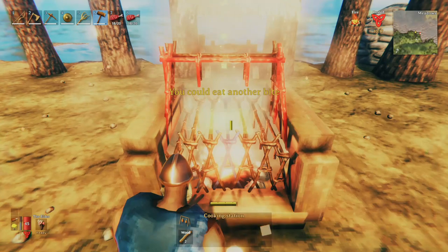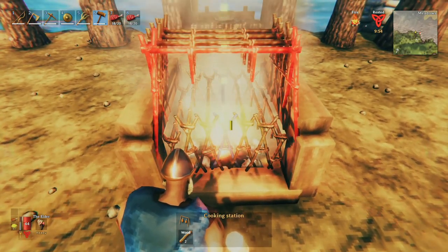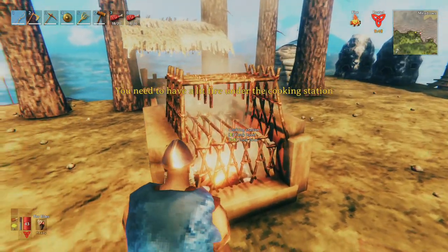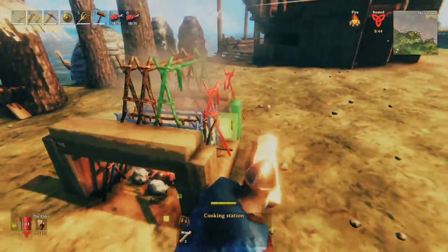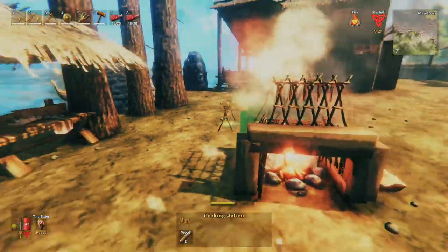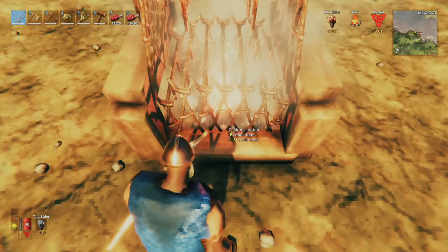Zooming in all the way makes the situation much more manageable. Similar to what's done on the bottom, add more cooking stations on each side, but here I only added two on each side, as you can see the third one was out of range. Add some on the other side, and now we have 12 cooking stations giving us 24 slots — 7 on the bottom and 5 on top.